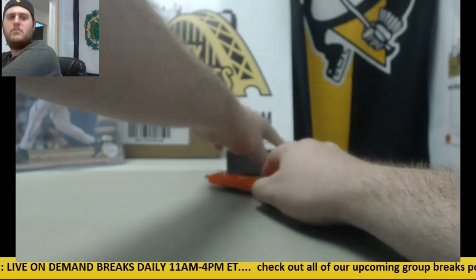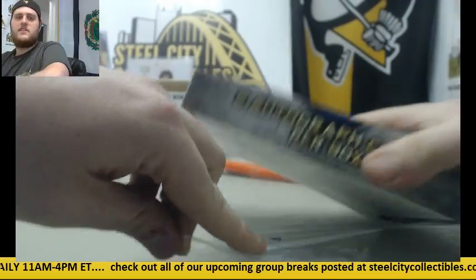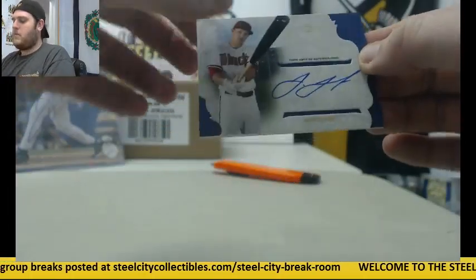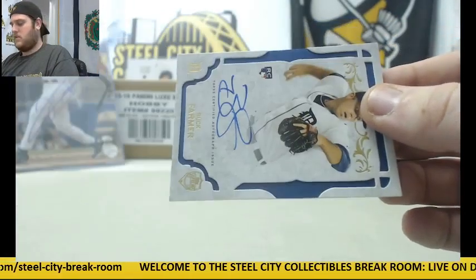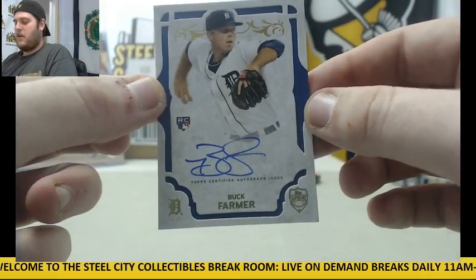Yan Gomes for the Indians. For the Diamondbacks: Jake Lamb. And for the Tigers: rookie card auto, Buck Farmer.